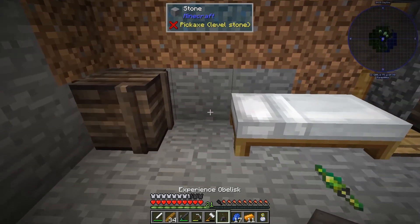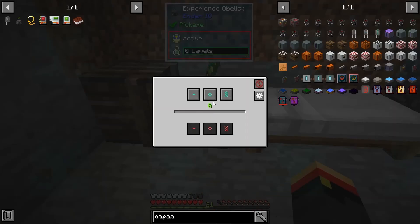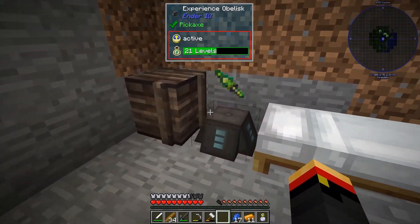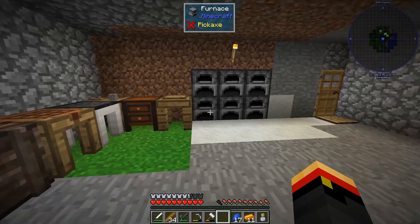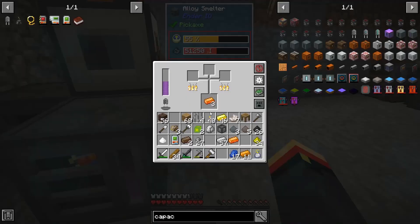We now have somewhere to store our experience. If you haven't seen this before it's really cool - right-click and you can dump all your XP in here, and get it back one level at a time, or 10, or all of it. You can pipe it out into tanks. In my opinion this is the best solution to experience management in any of the mods.